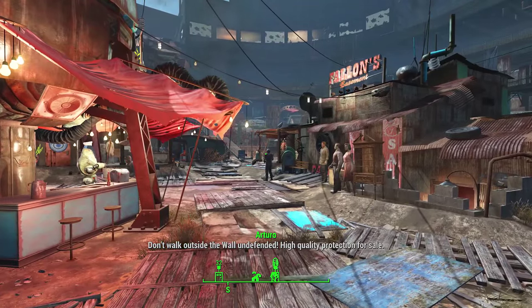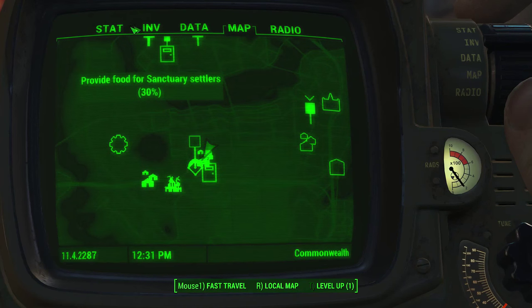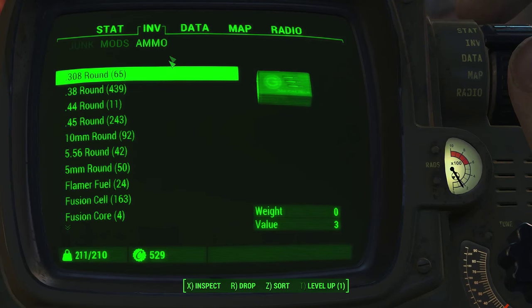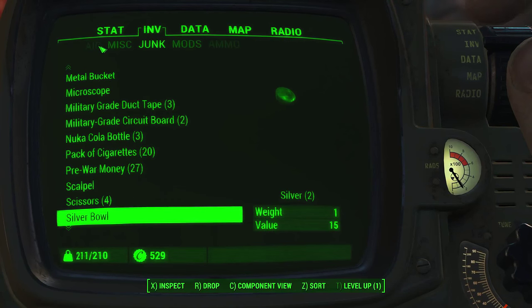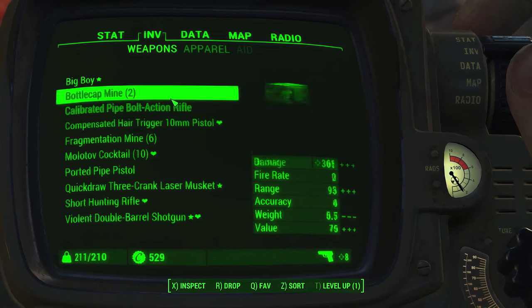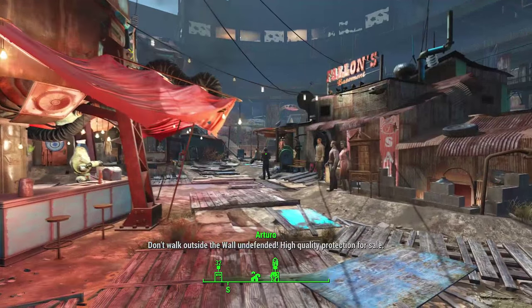I'll just use it in town and I have a save, so don't worry. I'm gonna use it here in town and we'll most likely get slaughtered, but you guys will get to see how it works. Let me find my weapons — it's the Big Boy, the first one, and I have two mini nukes.